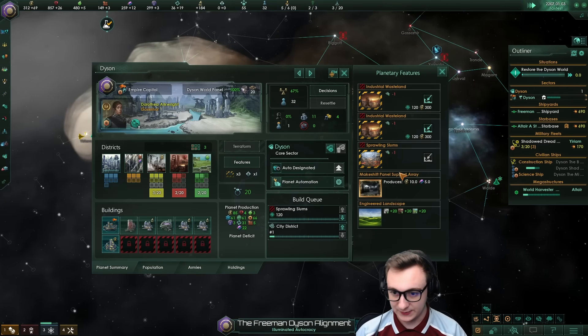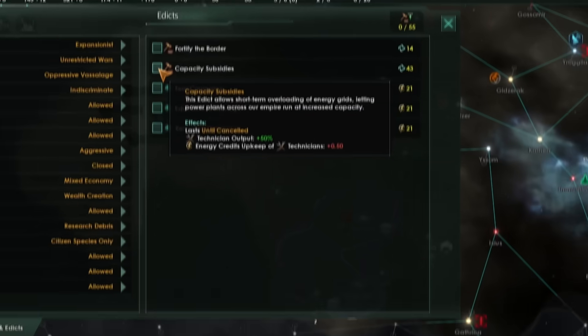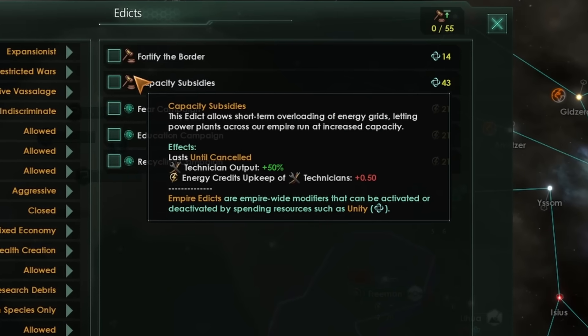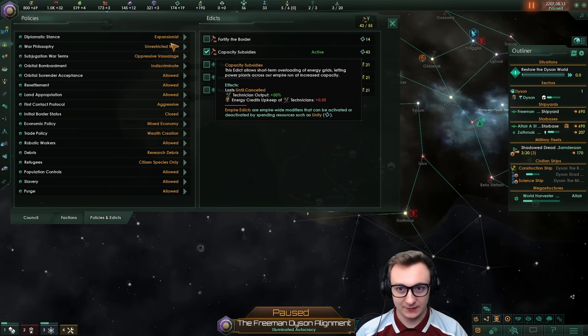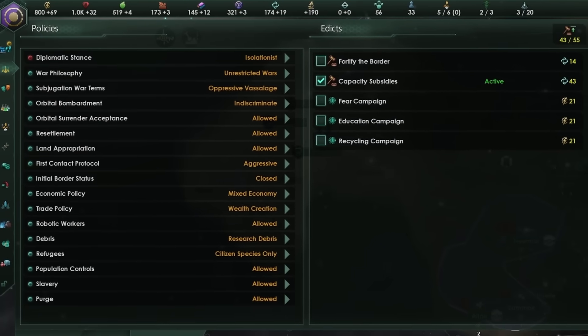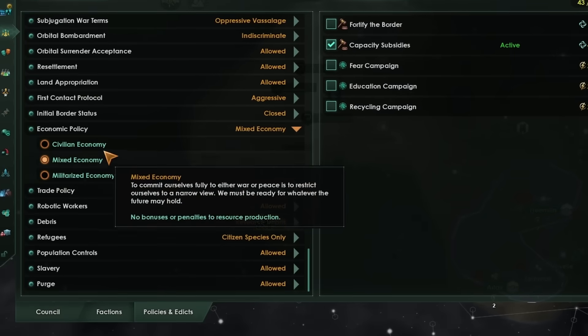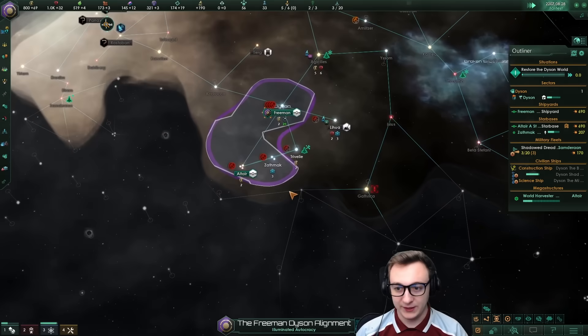We should have gone for sprawling slums to get that extra pop sooner. Now we have enough edict fund to grab capacity subsidies — this gives us 50% more technician output but a bigger energy upkeep, though that's fine because it pays for itself. We're also going to switch over to isolationist now for more monthly unity. I just wanted to expand a little bit. I'm going to stay mixed economy — you could go civilian if you want to go super tech crush, but we need some alloys.